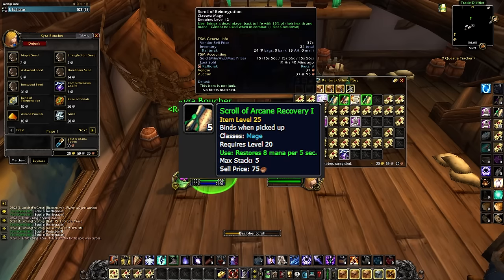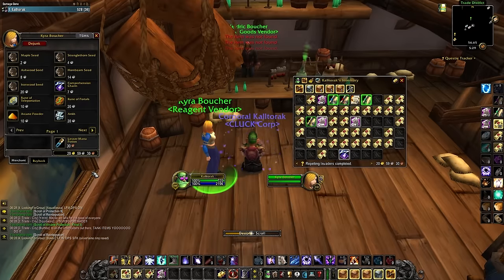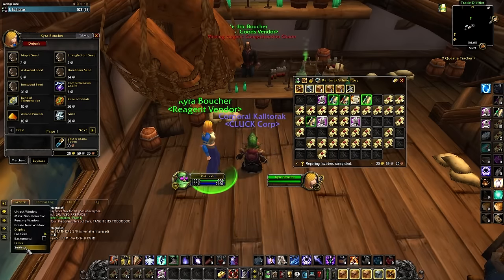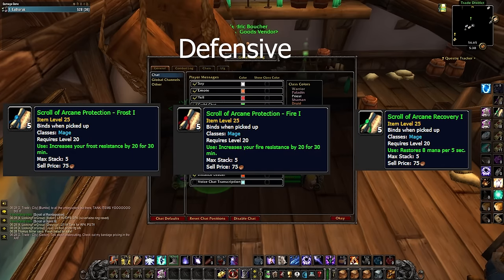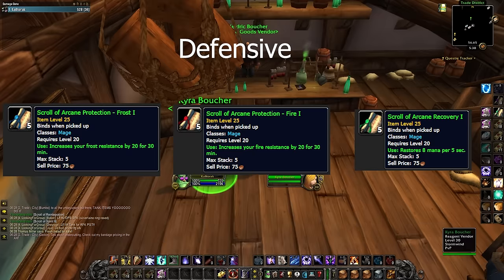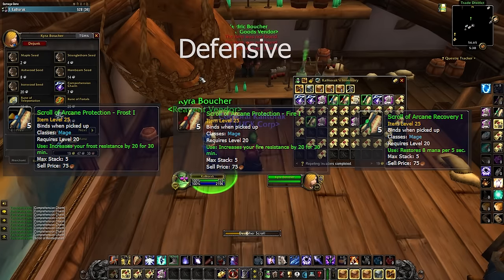These special green scrolls are unique only to mages and not tradable. There are two types of scrolls: defensive and offensive. The defensive scrolls are Arcane Protection Frost and Arcane Protection Fire, which provide 20 resistance of the respective types, as well as Arcane Recovery, which provides mana per 5.